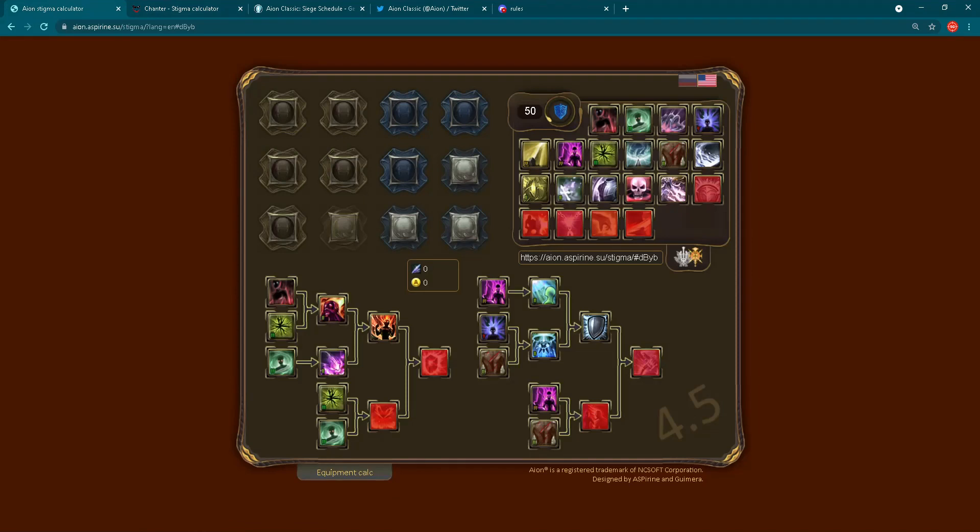If you are a new player to Aion, stigmas may be a new term for you. All you need to know is that stigmas and stigma skills are very powerful. Along with normal skills which you acquire through buying skill books, you will also need to use the stigma system to play the game and make your character stronger. Stigma skills are very, very powerful.